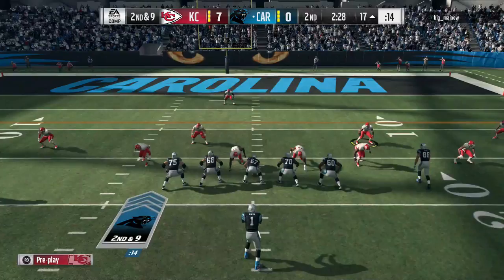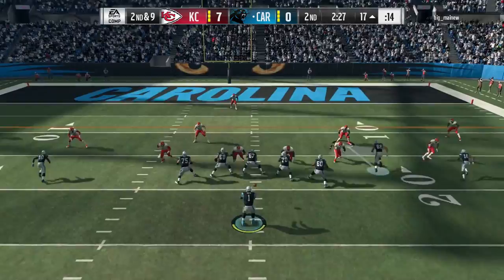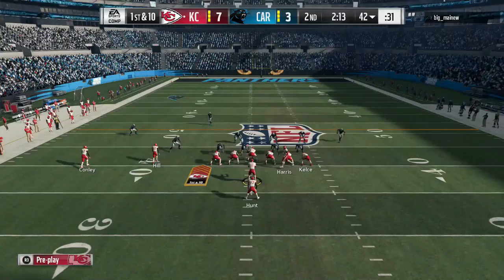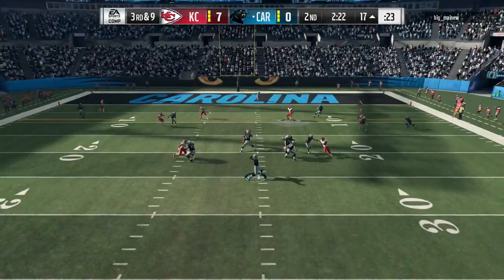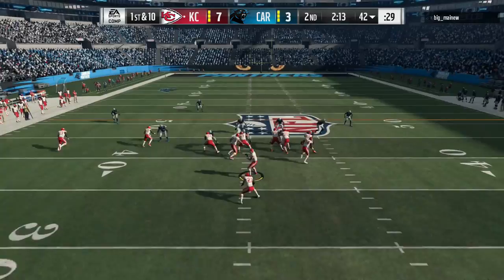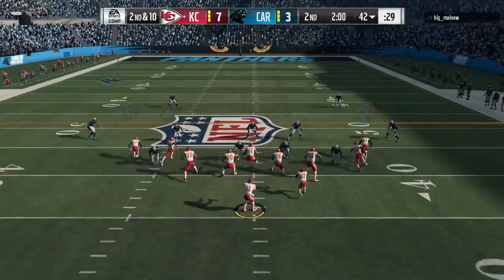McCaffrey is gonna pick up some yards right there and now they're in the red zone. Second down and nine — Cam Newton looking, searching, and finding Greg Olson but that one is gonna go incomplete. Big third down and nine — Cam's looking for Greg Olson again, and right there we almost get the INT with Peters but he drops it and they settle for the three. We get the football back, Kansas City Chiefs.